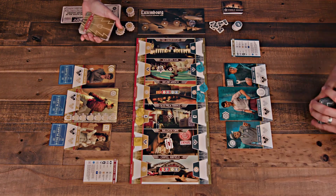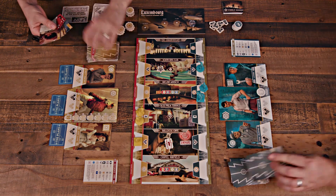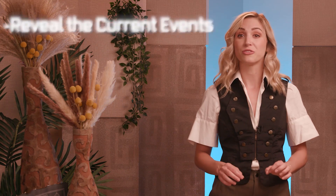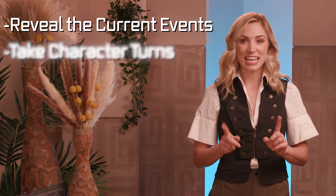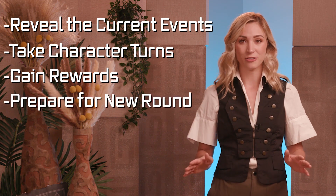Both players shuffle their team's deck, placing it face down next to their character boards, and draw up a starting hand of seven cards. Gameplay occurs in rounds, each divided into four steps: reveal the current events, take character turns, gain rewards, and prepare for a new round.